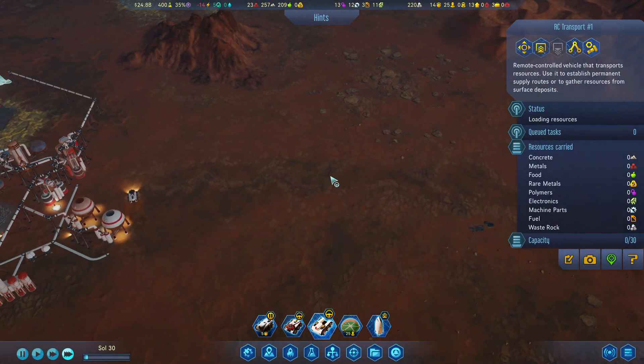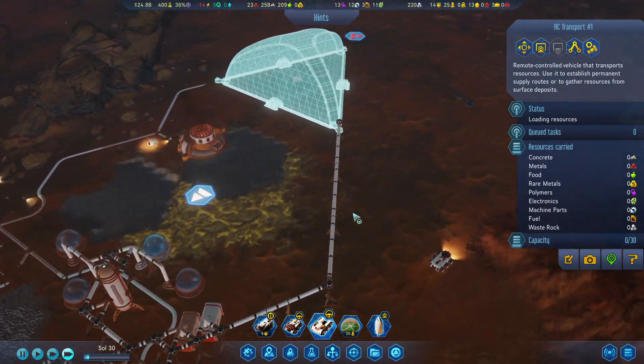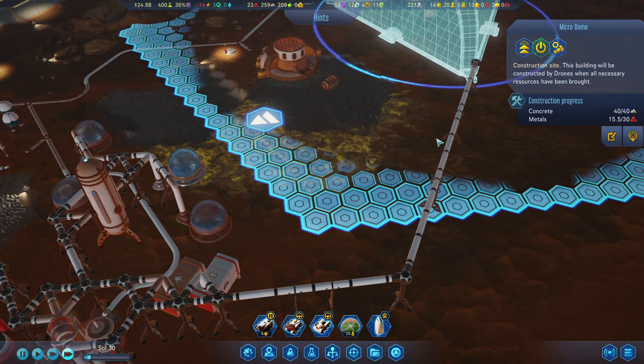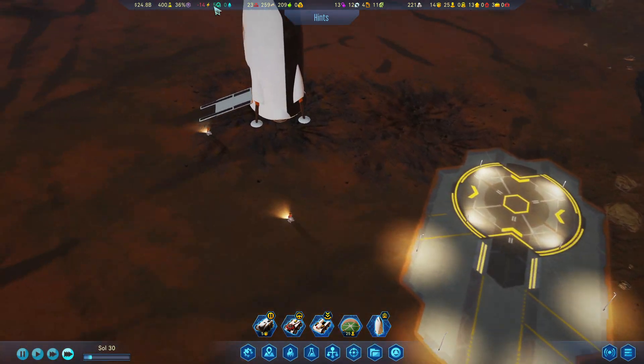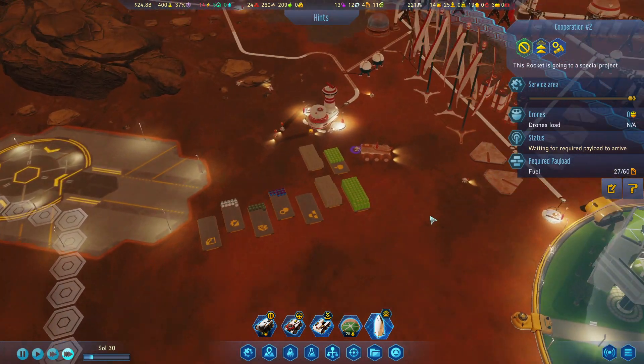I want you to grab more medals, because we need this dome built. We only have half medals there. How are you doing? Almost half full.